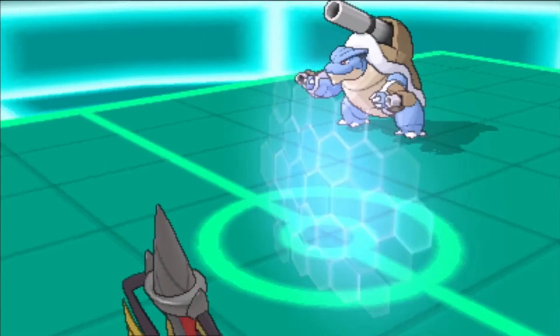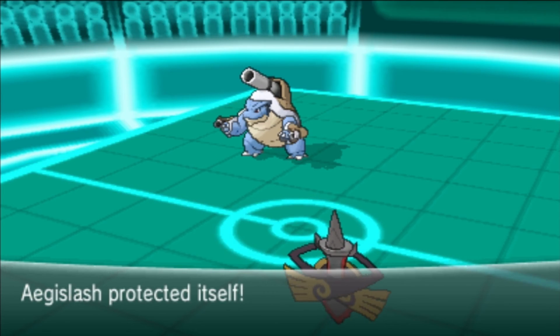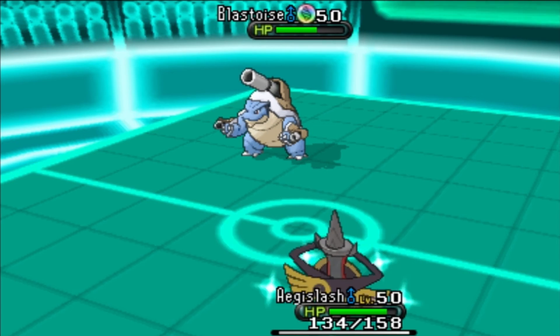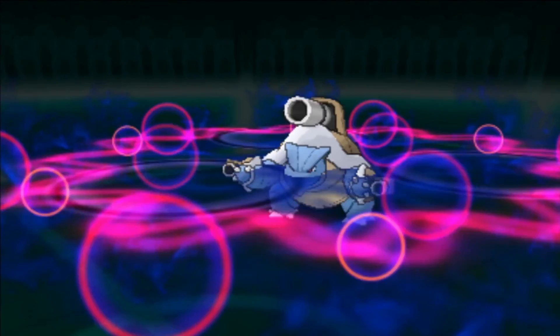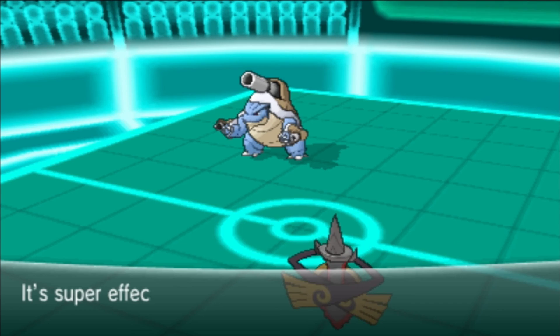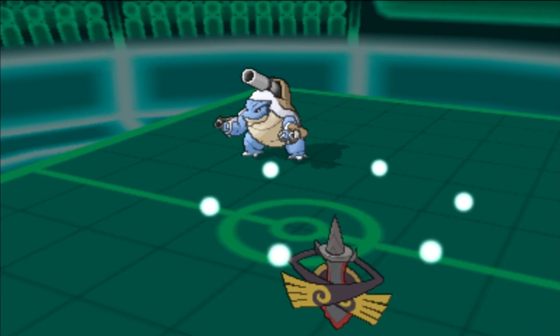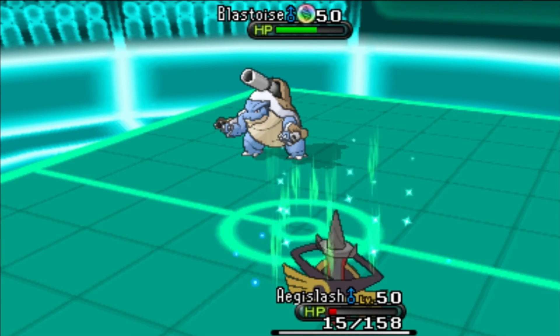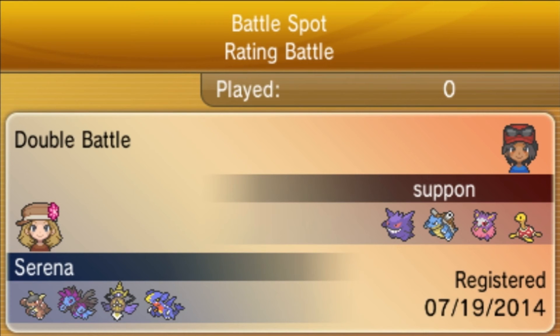I know Dark Pulse can do significant damage but I believe I can survive one hit. I'm banking on a crit, which is very unlikely. Blastoise goes for Dark Pulse and I do survive, but then I go for Substitute — that was a really bad play. Because of that mistake I end up losing the game and forfeit.